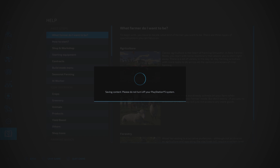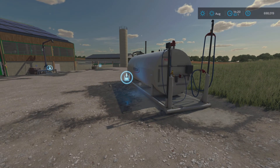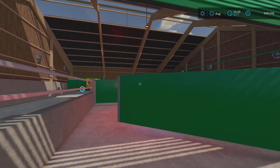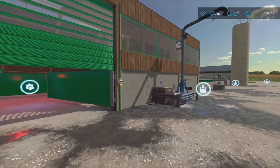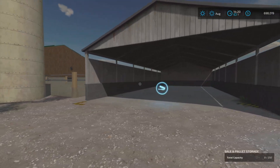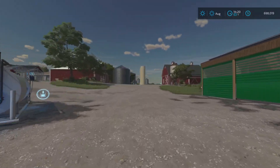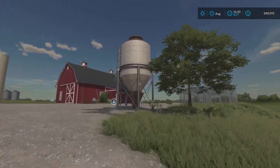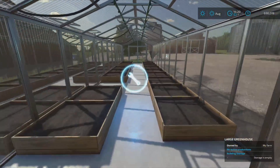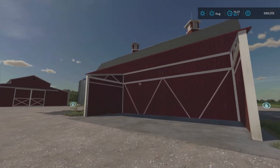Over here we've got a large fuel tank, then our modern pig barn that holds 450 pigs — no piggies yet. There's another water well for free water, a buying station for liquids, and a storage shed for bales and pallets from the honey and greenhouses. There's also a multi-fruit buying station and a large base game greenhouse that does tomatoes and pumpkins.